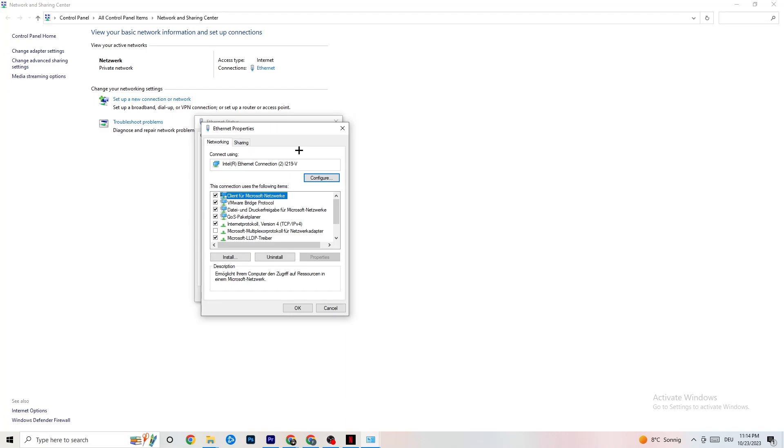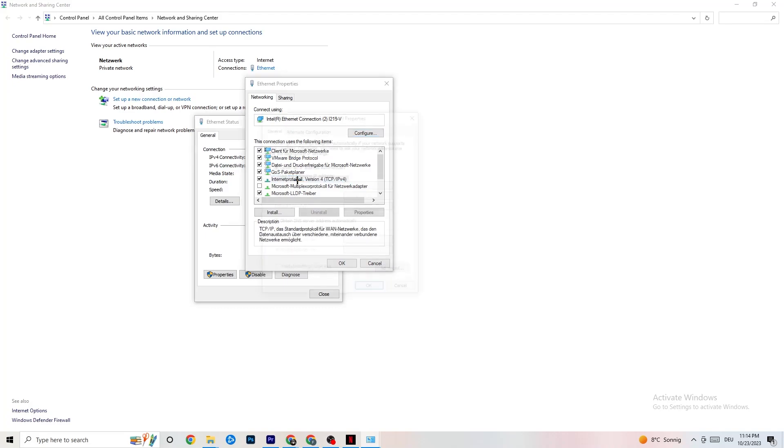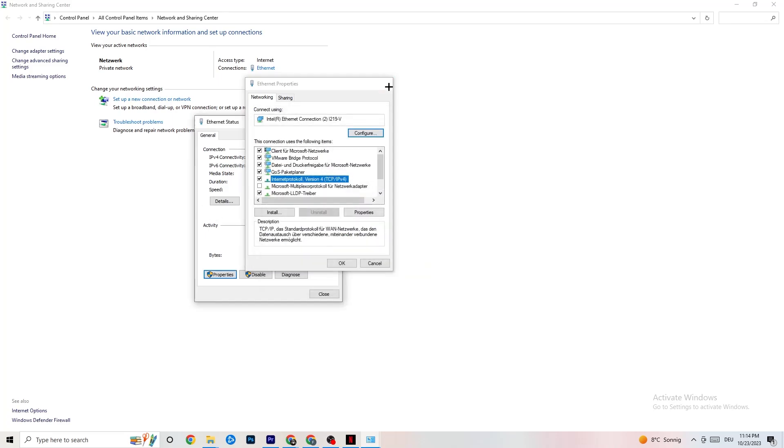Scroll down to find 'Internet Protocol Version 4' and double-click it. Go down to the DNS server address section and enable 'Use the following DNS server addresses.' You'll need to Google the correct DNS server addresses for your setup — for me it's 4.4.4.4 and 8.8.8.8, but it may differ for you. Click OK and restart your PC.